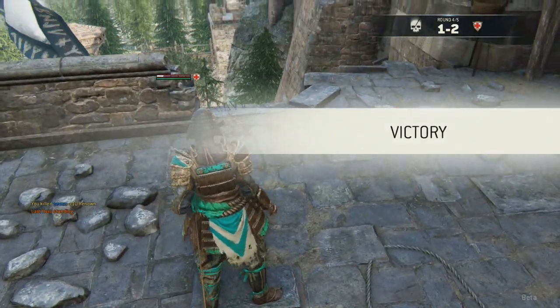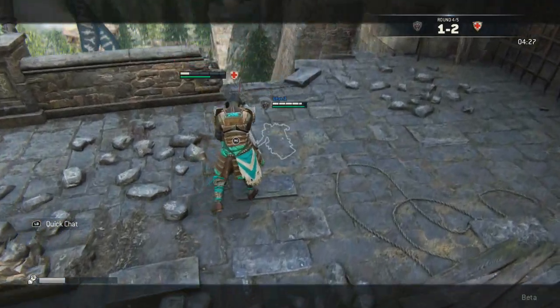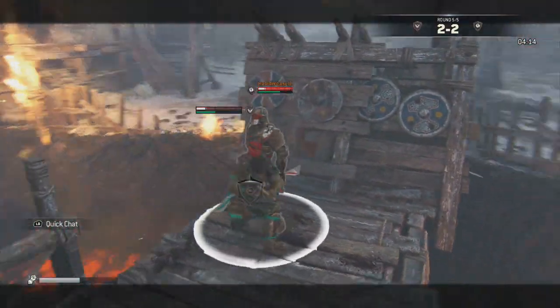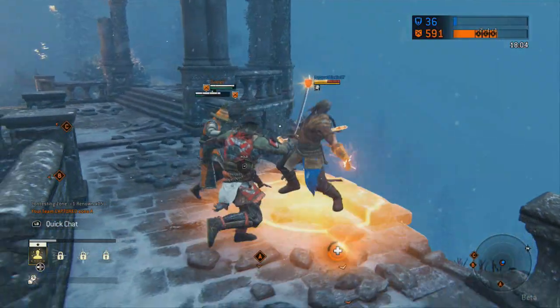Some people all they do is throw people off ledges, because when you learn how to throw people you can point the direction of which you want to throw them, which just makes a lot of people troll you and throw you off the edge. But that's pretty much it for throws, there's not much to it, it's pretty easy.